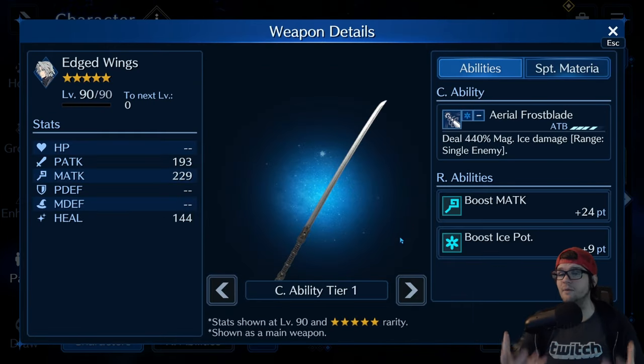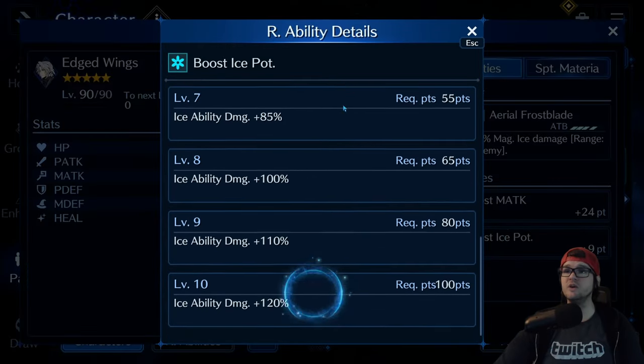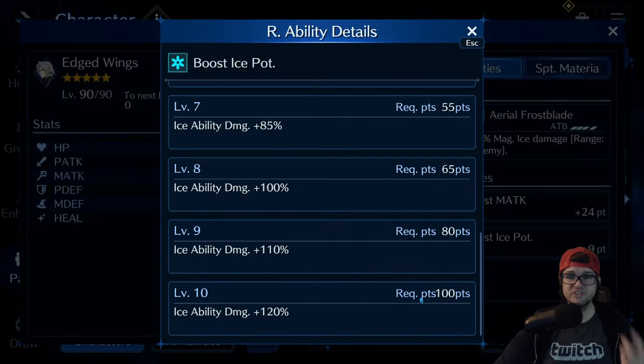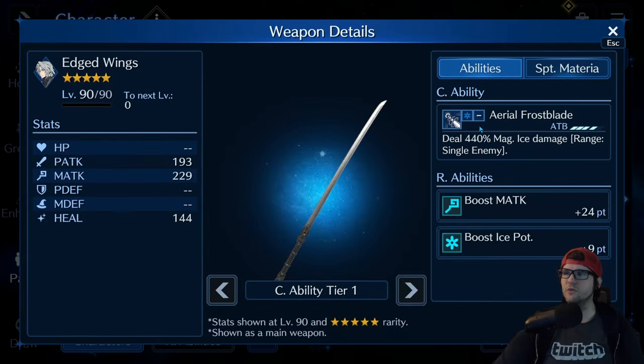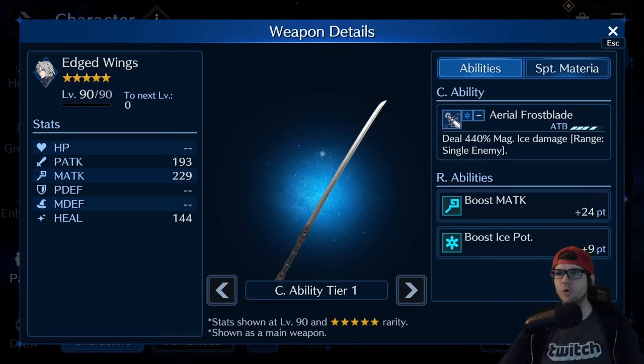Especially when it comes to elemental damage, because now all ice damage is increased by 15%, and we can boost that even more — with gear, with other weapons — get that number up. Because look how high this can go: 120%, that is ridiculous, that is more than double damage. So if we look at this weapon here, it's 440% normally. But if we calculate an additional 15% on top of that, it moves up to 506% — we just gained an extra 66% ice damage.